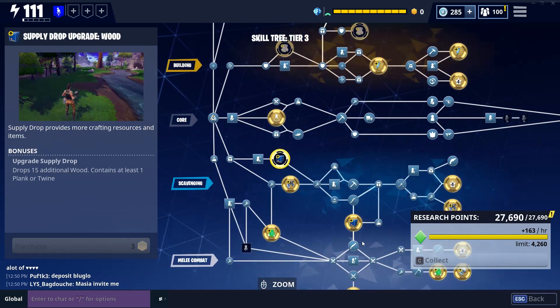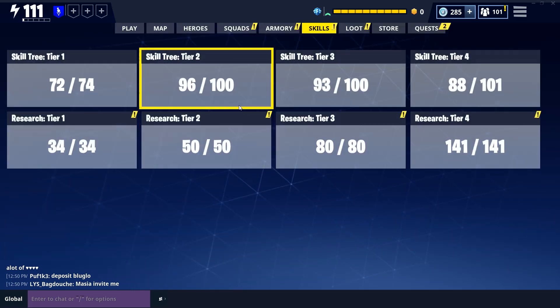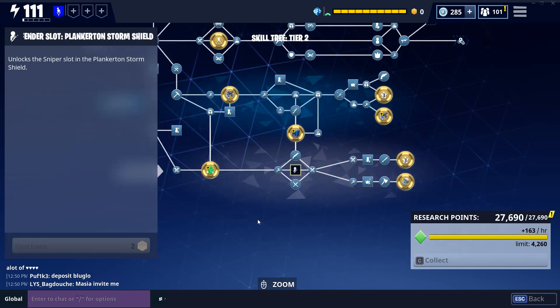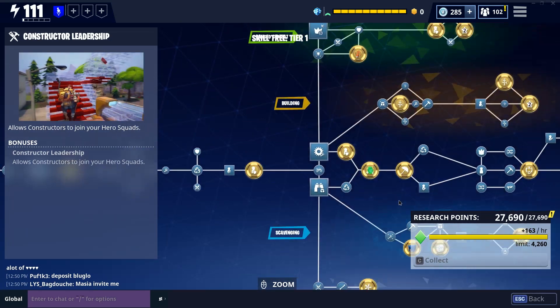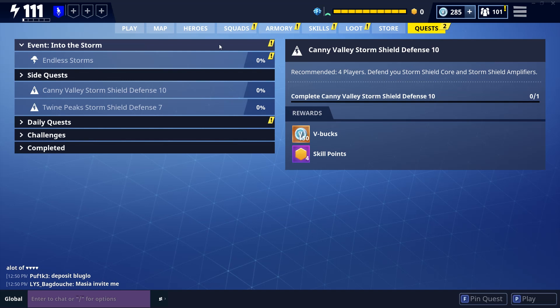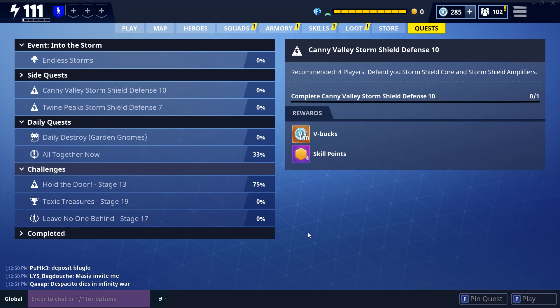There are some defender slots that are still locked in the skill tree — luckily the developers removed the weapon usage option slots and replaced them with storage options, but they haven't removed these defender slots, which is really weird. Storm shield defender slots especially — I would cry if I'd spent skill points on those, since you can't really use them moving forward. My quests include candy valley storm shield defense 10, twine peaks 7 through 10, some daily missions, and a few new challenges like the toxic treasures that I'm close to completing.